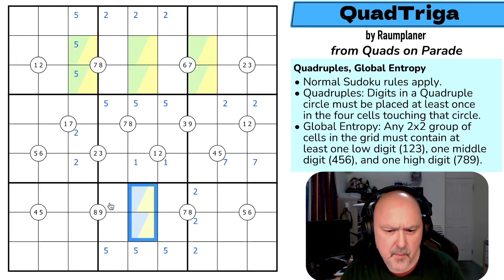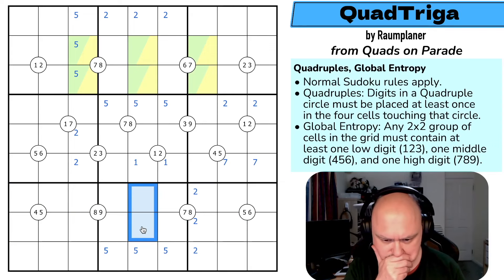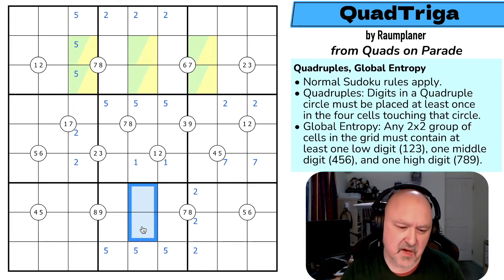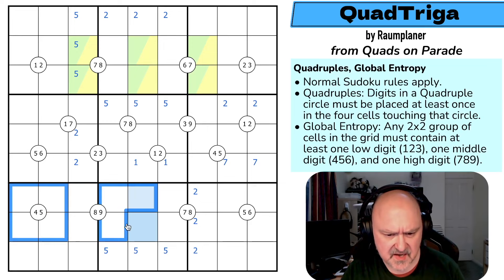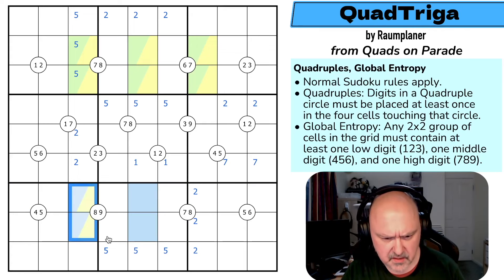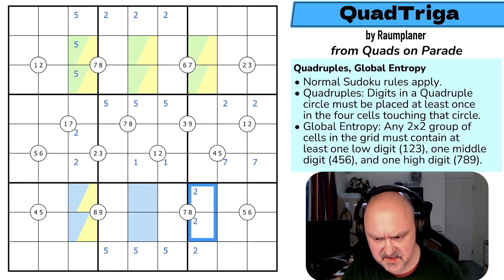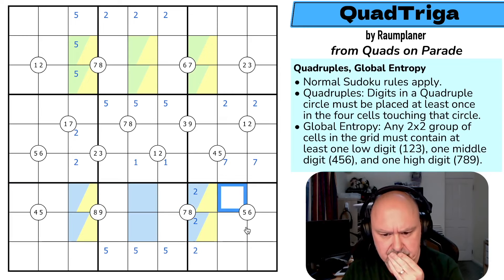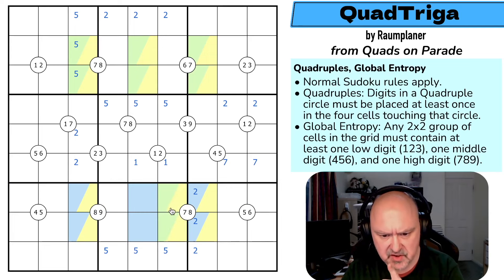There must be a mid in here, there must be a mid in here, there must be a mid in here, but there cannot be a mid in here — so these are low or high. And there cannot be a mid in here either, because there are two mids in here, two mids in here, a mid in here and a mid in here — so this is low or high only. But this is too low, so these are mid-high and must be one of each. And this must have a low and a high, one of each.